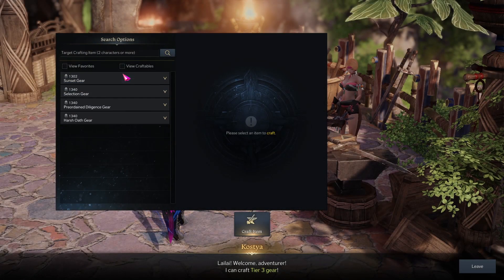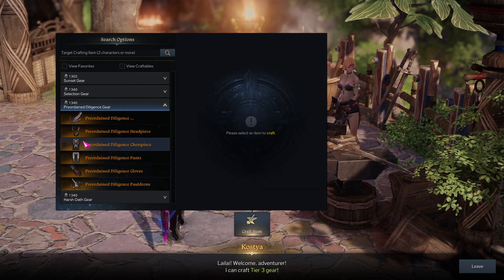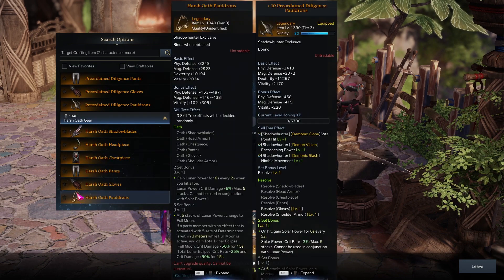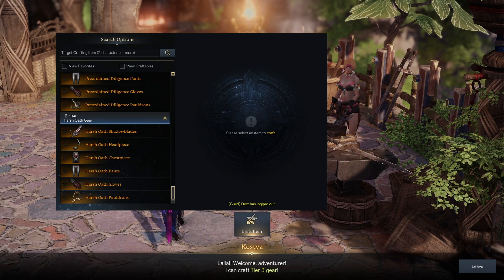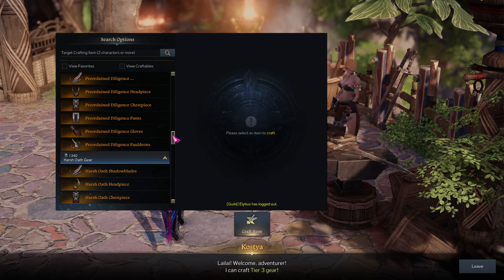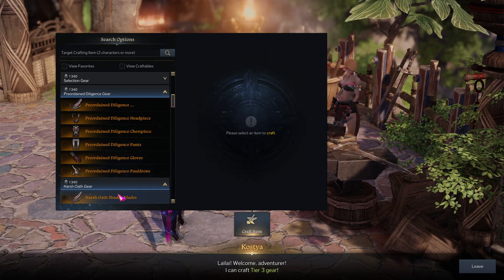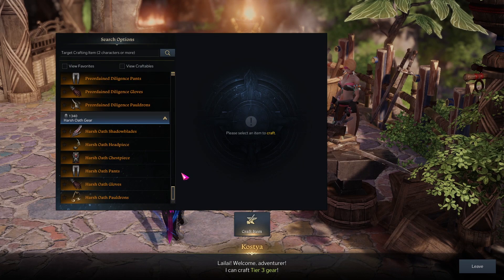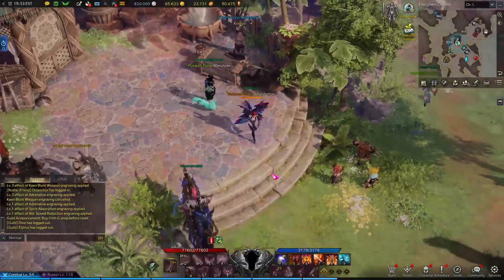I'm going to briefly cover which Argos set you should pick at 1370. You have two options: Preordained and Harsh Oath. At two pieces, Preordained increases your crit rate and Harsh Oath increases your crit damage. You should go Preordained for the crit rate. With a spec crit necklace, Impulse level 3, and two-piece Preordained, your crit chance should be around 60%. If you have Adrenaline, that's another 5-15% on top of that, and with a good crit rate like that you can consider Keen Blunt as an engraving to take.